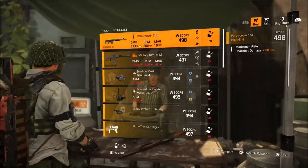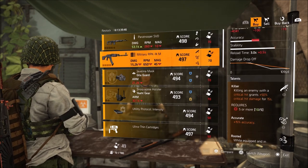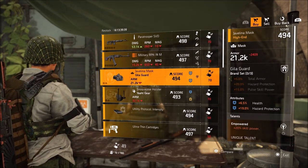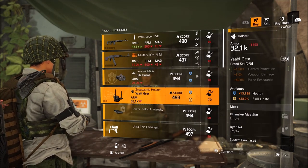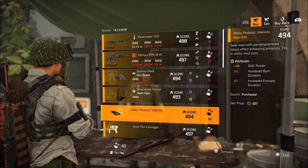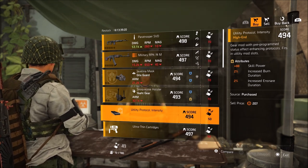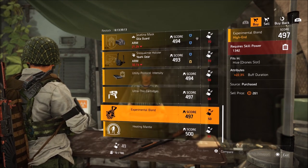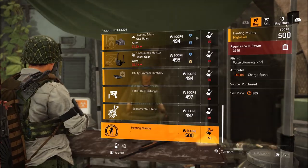The final vendor of the week is DZ East main entrance. We have a Paratrooper SVD with Eyeless, Optimized, and Double Duty. Military RPK-74 with Killer, Accurate, and Rooted. Gila Guard Mask with 6.5% health, 19% hazard protection, and Empowered. We have a Y'all Gear Holster — that's actually a first — 13,000 health, 23% skill power. Utility Protocol Intensity mod with 88 skill power, 2% burn duration, 2% increase in snare duration. Ultrathrin cartridges again with 21.6% radius. Experimental Blend with 22.3% buff duration. And a Heating Mantle with 49% charge speed.